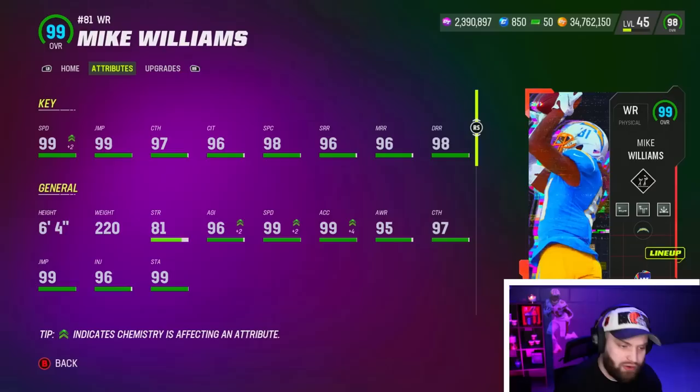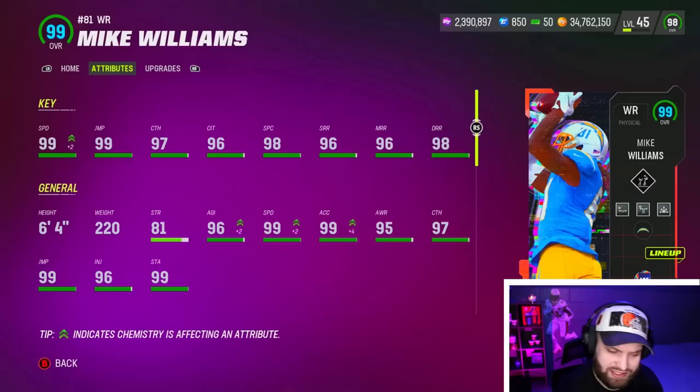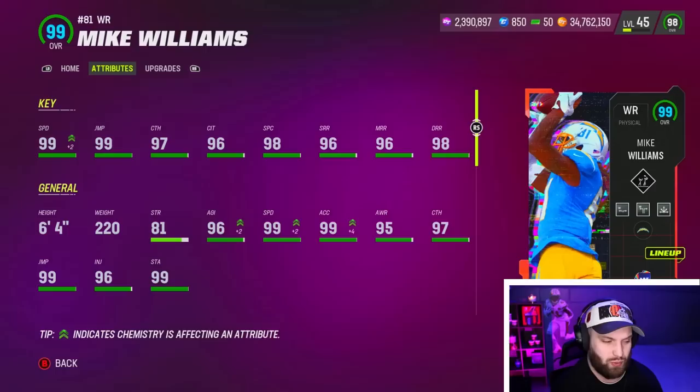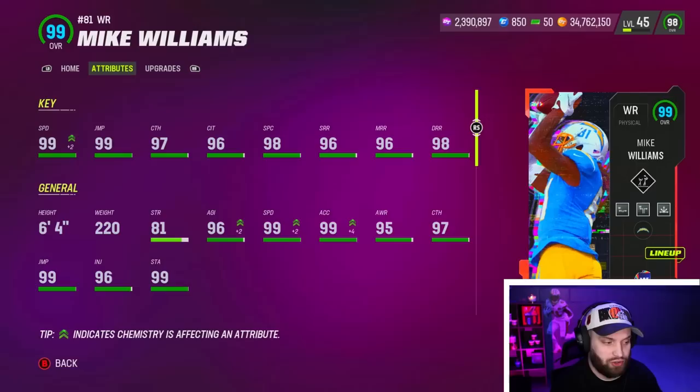There he is. I'm not going to lie — this is probably one of my least favorite card arts of the year. For a MasterCard, I feel like this is kind of an ugly card art. He still has his dreads in this picture, which he obviously does not have in real life. But 99 speed on him with the strat card — I'm not mad at that. 97 base is obviously not going to be the best when it gets nerfed down on Thursday. When you look at his catching stats across the board, 96 plus in all three of those stats.